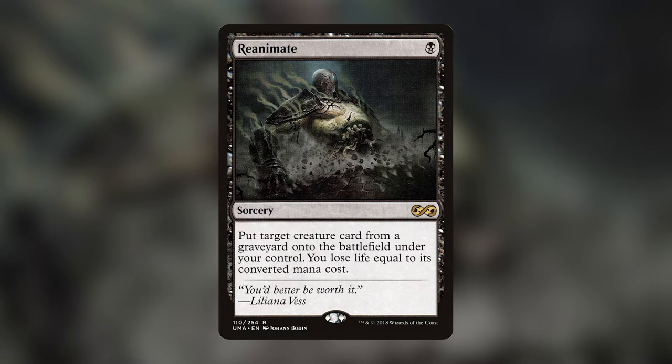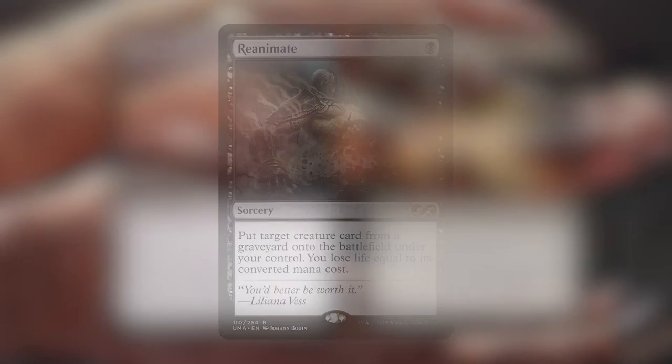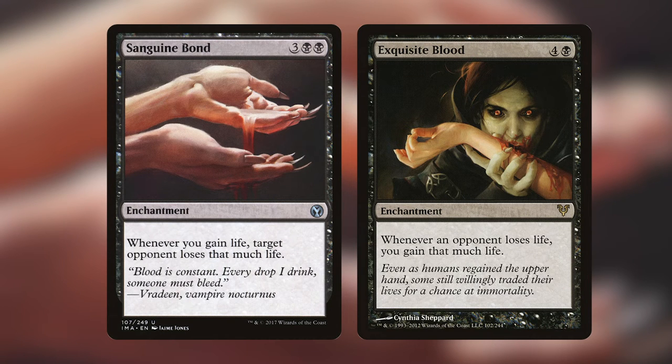My favorite black cards are actually two cards: Sanguine Bond and Exquisite Blood. Sanguine Bond costs three black-black — whenever you gain life, target opponent loses that much life. Exquisite Blood costs four and a black — whenever an opponent loses life, you gain that much life. Together it's just an infinite drain loop until everyone is dead. This was the first combo I was ever introduced to in Magic; a friend played both in a life-gaining deck and it blew my mind immediately.